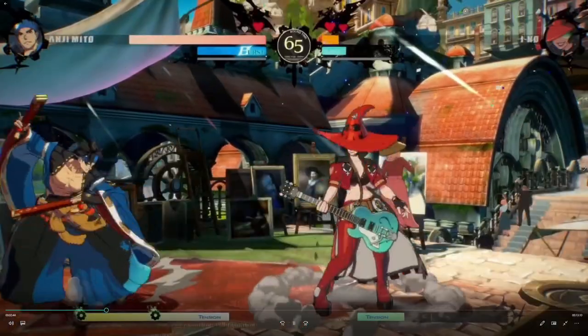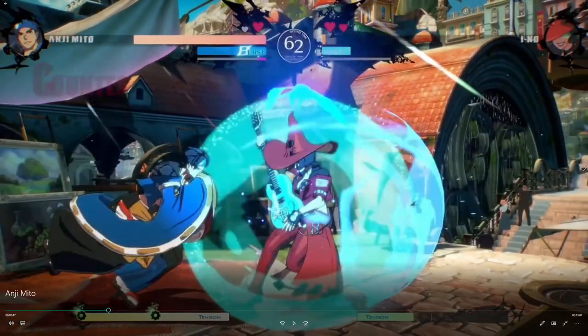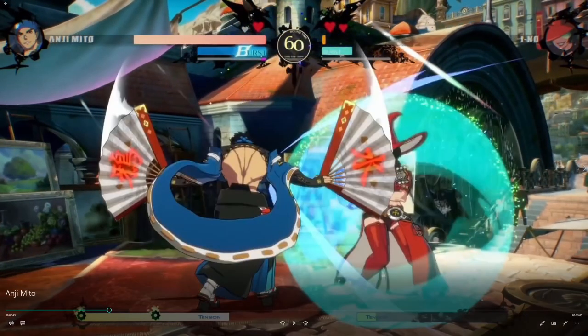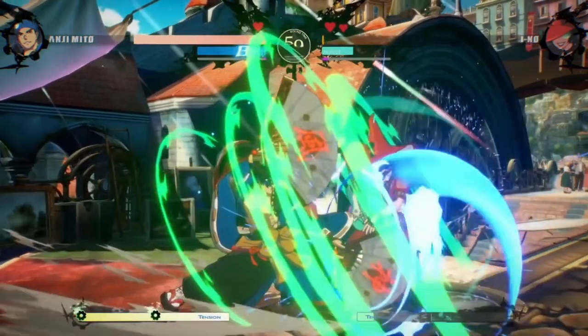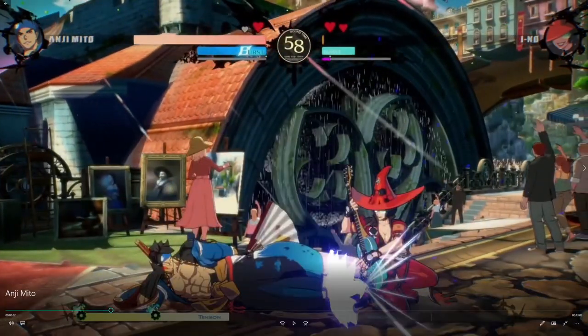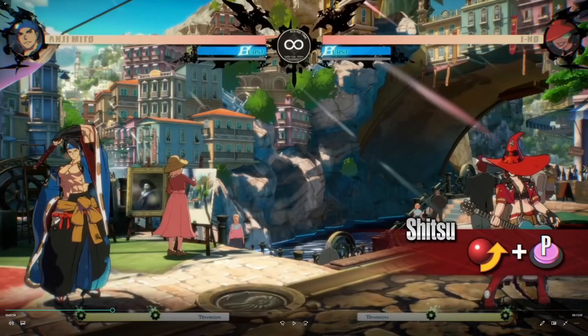You get to see a low kick into a sweep into the butterfly, or some Oki. Ino tries to fault his defense to get out of the offense, but Anji keeps going. Uses Fujin, uses the overhead — which I believe is unsafe — but he uses it as a mix-up, then goes into Fujin again. So it seems like a lot of his gameplay is around sweeping, Fujin, and the butterfly for the Oki and stuff.